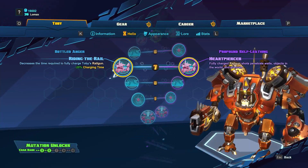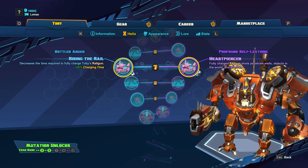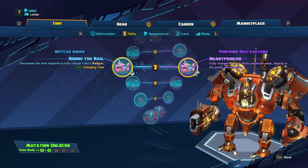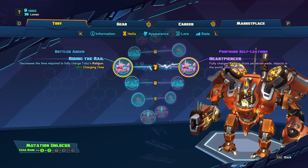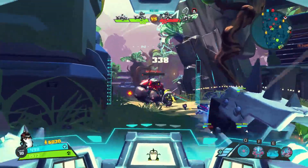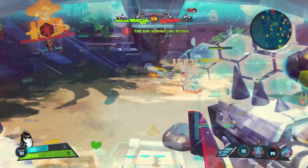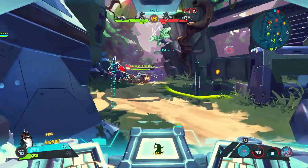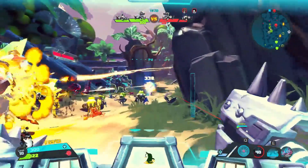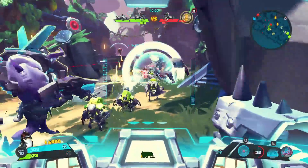At level 7, we get two skills that buff Toby's Railgun: Riding the Rail and Heart Piercer. Riding the Rail decreases the time it takes to recharge the Railgun by 20%, which is pretty nice. Heart Piercer will allow fully charged Railgun shots to penetrate pretty much everything — walls, enemies, objects, whatever is in your way. Riding the Rail feels better against a single target where you can keep unloading fully charged shots faster. Heart Piercer is going to be better against multiple targets or large groups where enemies are close together. I feel what you pick here is situational and won't make or break your build.